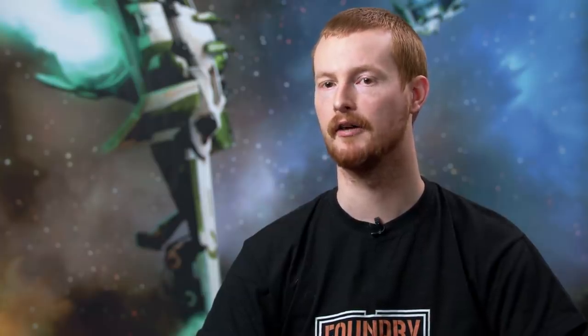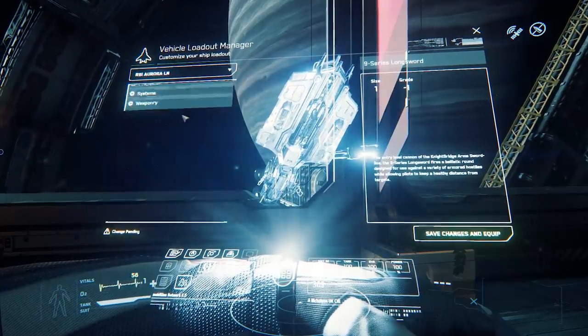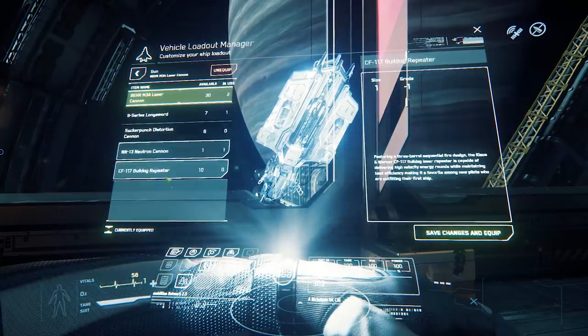We've got more weapon types coming that do specific things. In 3.0 it's pretty much just ballistic, energy, and distortion as the three main types. But in the future we're going to be expanding that to about four or five types. There'll be the whole interplay with those different energy types — how they work on different ships, how they work on different items — to get people mixing things up a little. We don't want there to be one great loadout for each ship that is best at everything. We want people to constantly be mixing and matching what they're doing for their encounters and putting more thought into how they play. We want it to suit how you play.